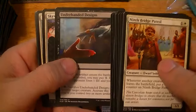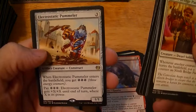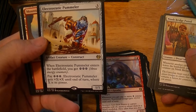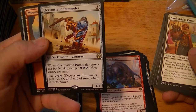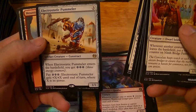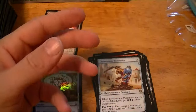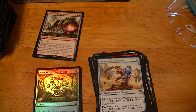I've got two mythics so far. Underhanded Design. Skywhaler's Shot, Gearshift Ace, Electrostatic Pummeler — 3 for a 1/1. When it enters, you get three energy counters. You can pay three energy and it gets +X/+X/+X where X is its power. Dollar.